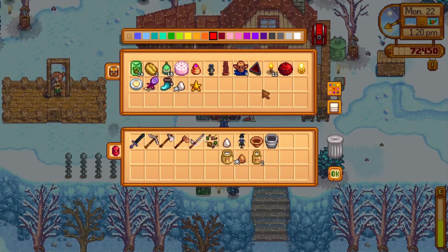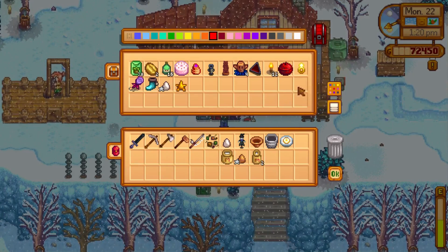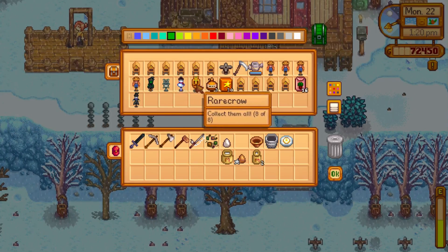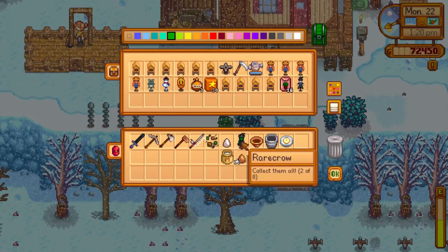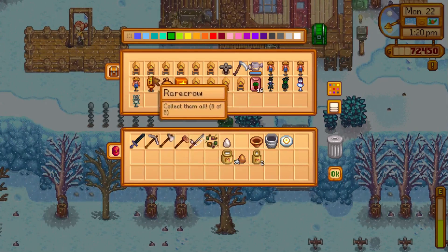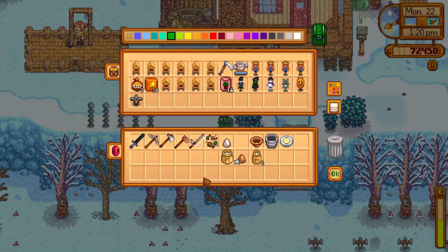Rare crow — you're supposed to be in my inventory. And then the spring package down here. Oh, that's funny. I've got another rare crow — I've got five of them, over half. Let me count: one, two, four, seven, eight. So I'm missing three, five, and six. Cool, cool, cool.